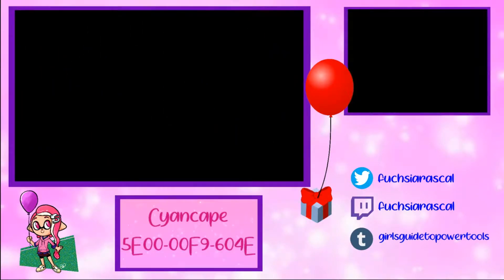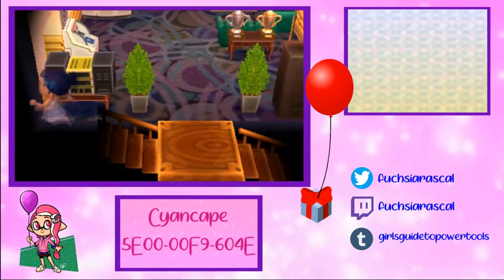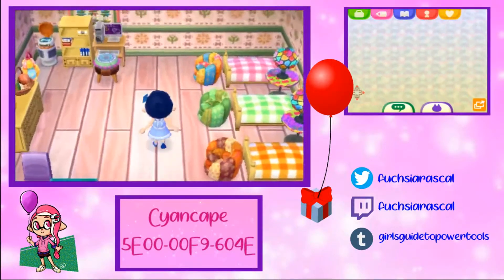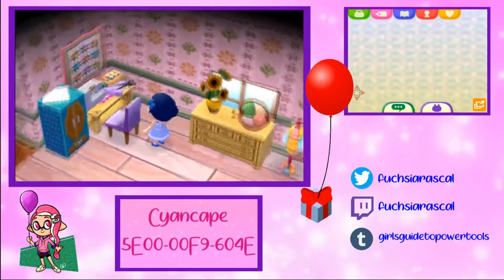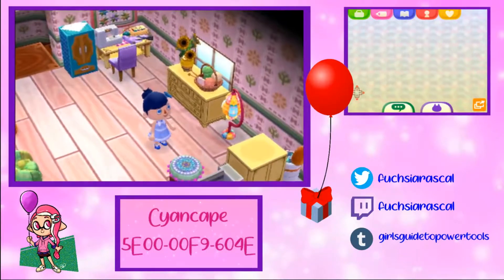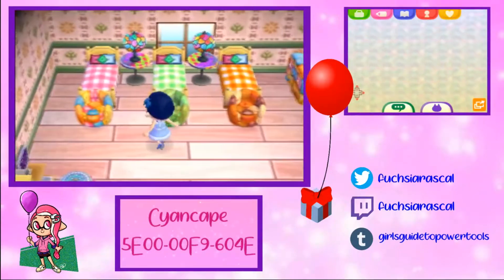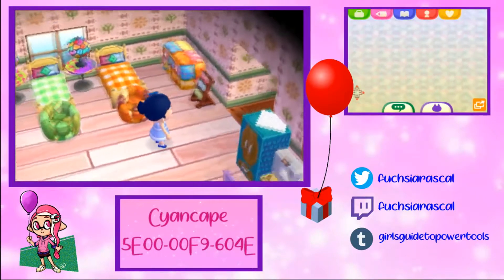I'm gonna have to think on that one. Please claim the upstairs. The Able Sisters! Look at the sewing machine, all the crafting stuff. Look at the quilt on the wall — nice touch.